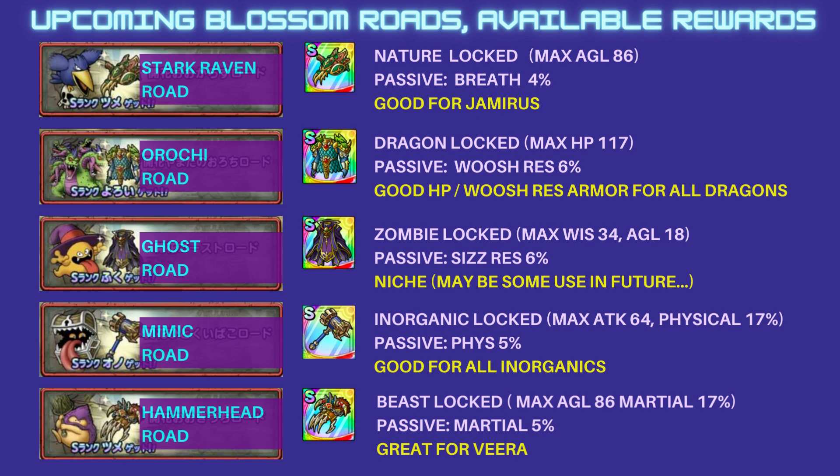The Orochi reward will be Armor — it's good for HP for all dragons, but it can also be rolled for Wash Resistance. The Ghost Robe will reward you with a Robe that is Zombie-locked. It can give you High Whiz or Agility, or it can be rolled for Seize Resistance.